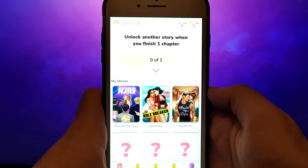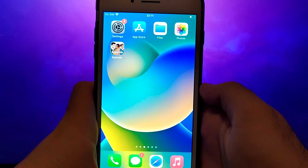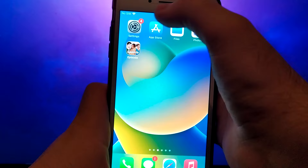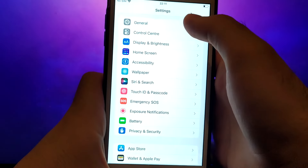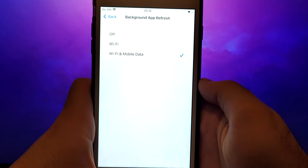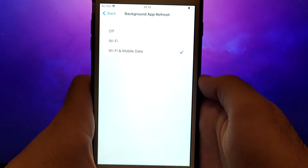Before proceeding, let's address two important checks specifically for iOS users. Android users can skip directly to the main installation instructions. First, navigate to your device settings and go to General. Tap Background App Refresh and ensure Wi-Fi or Wi-Fi and Mobile Data is selected. This setting allows the app to update and function efficiently in the background.